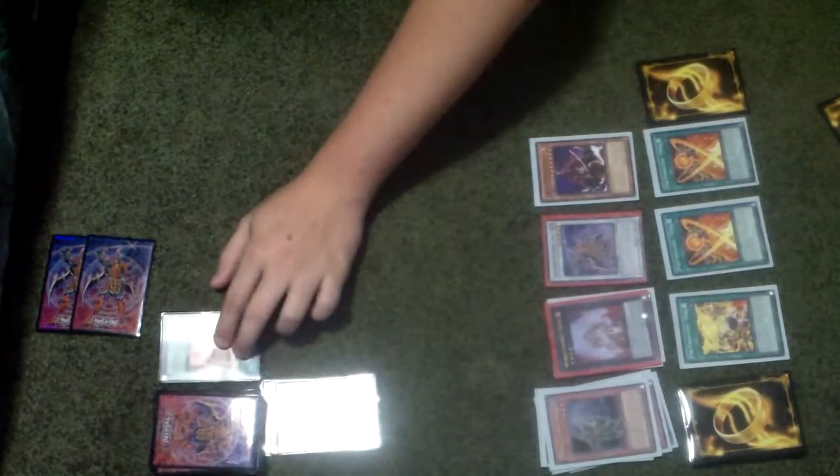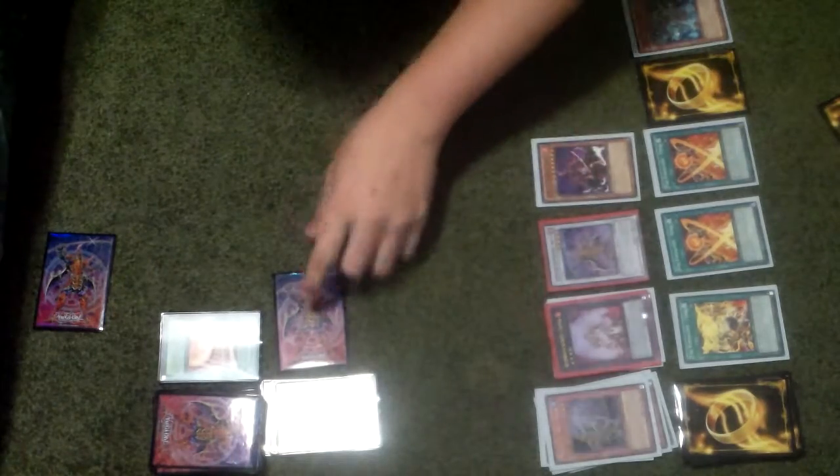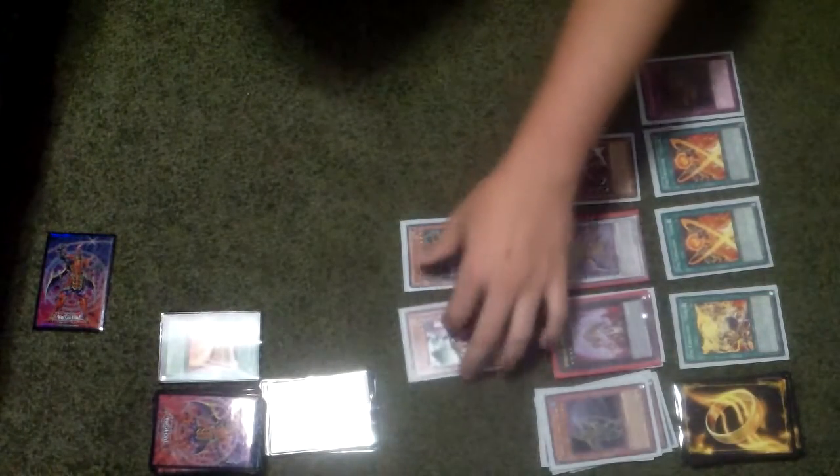Catch a costume doesn't do anything - well it does do something but not if you have anything on the field. Set and then obviously end their turn. Then play Spirit - equip Spirit, well the effect of Spirit coming to Shiyun. Attack and destroy. And then that's basically game right there - so that's what Six Samurais had on the field: Spirit, and then hand was Gerbus.